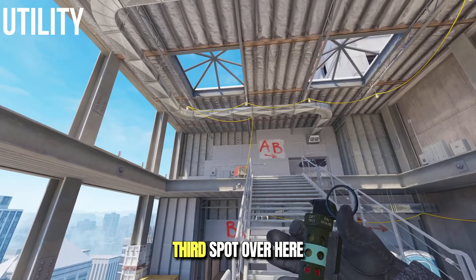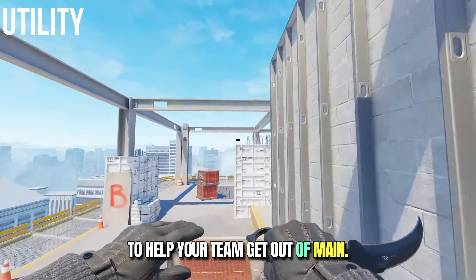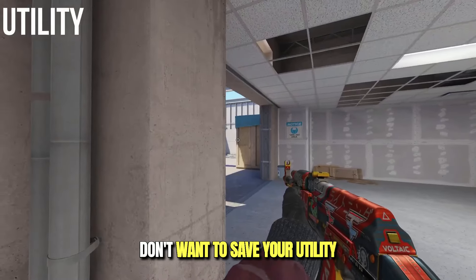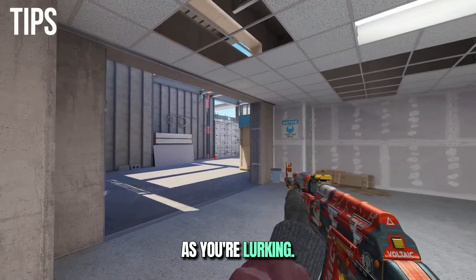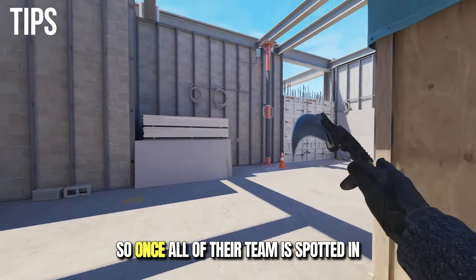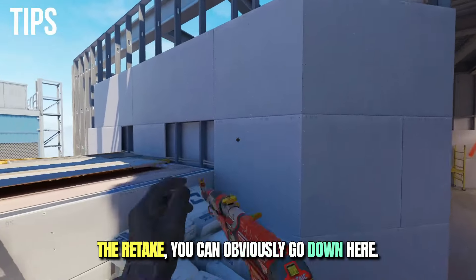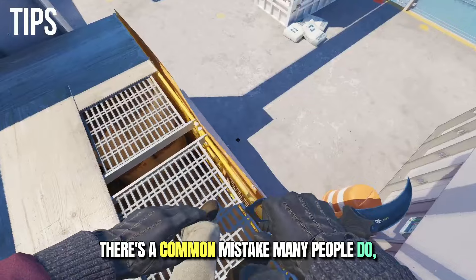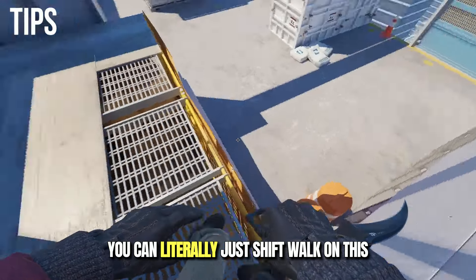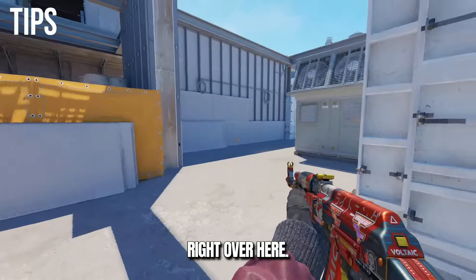If you aim at the third spot and do a double tap jump throw, this is going to help your team get out of main. This is very good because when you're lurking you don't want to save your utility. As you're lurking, be careful because the other team might come to clear you, expecting a lurk. So once all of their team is spotted in the retake, you can obviously go down here. A common mistake many people make is they try to crouch and still don't drop silently — you can literally just shift walk on these areas right over here.